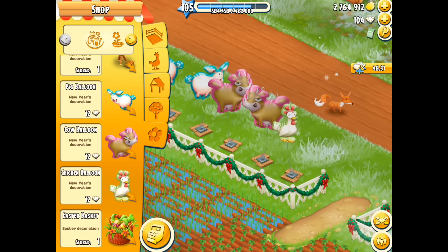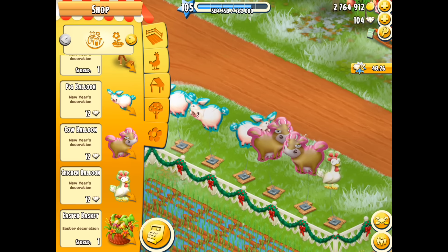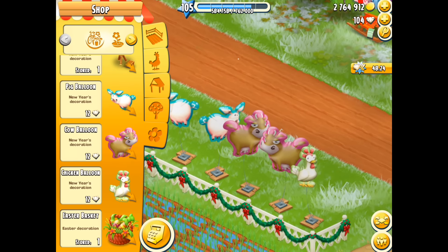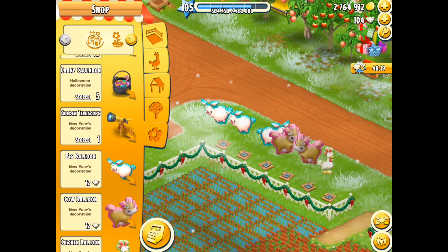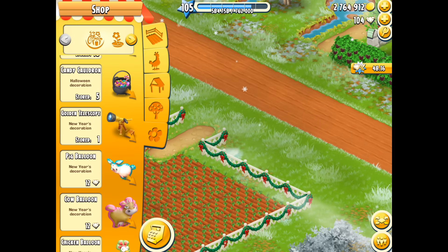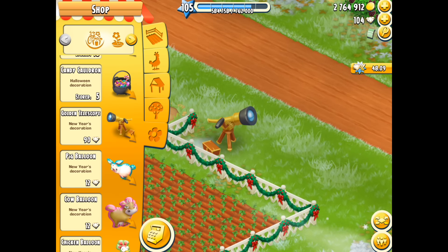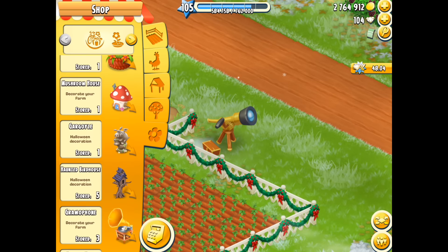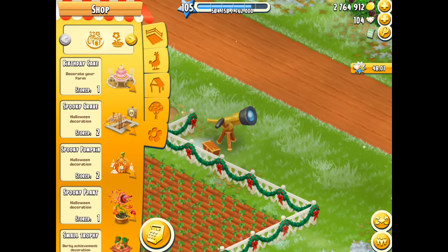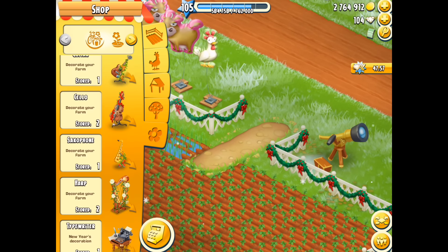I guess the chicken is probably going to cost 12 diamonds as well. I do like these balloons — I wish I could have some real-life Hay Day balloons; it would be awesome to do a giveaway with them. Hay Day team, do create some balloons for me in addition to the stickers and the posters — I will give those away to lucky winners. Or maybe you could send me one of these beautiful golden telescopes for 90 diamonds and I could watch Venus in the night sky, which is absolutely beautiful and really bright right now. Basically it's just those four items for New Year's, and if you haven't already got them you have the chance to do it now.